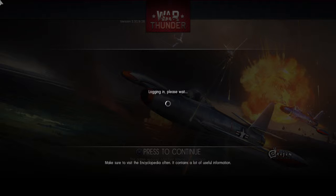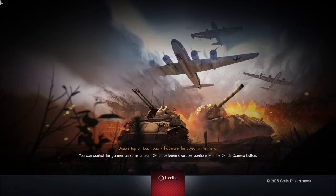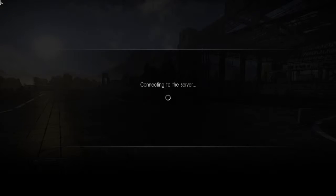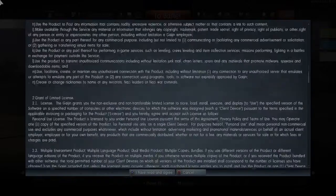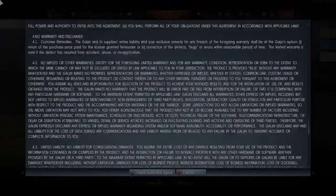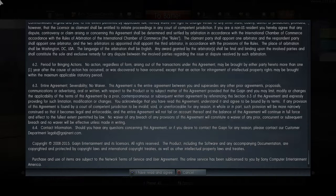Make sure to visit the encyclopedia often, it contains a lot of useful information. You can control the gunners on some aircraft, switch between available positions with the switch camera button. So which one's that? I can read faster.